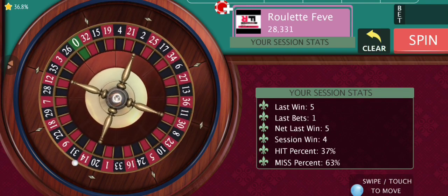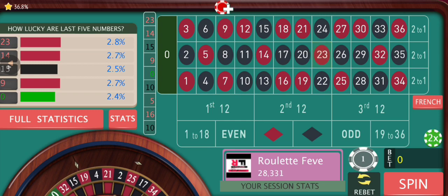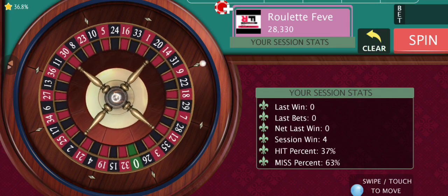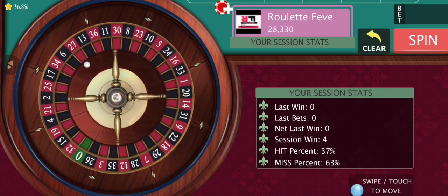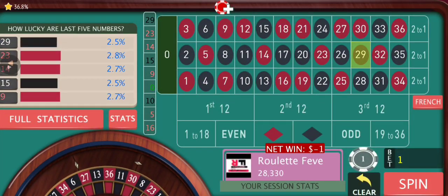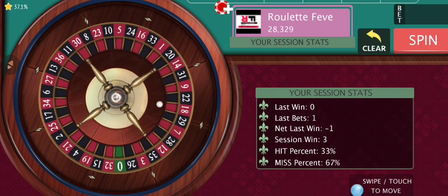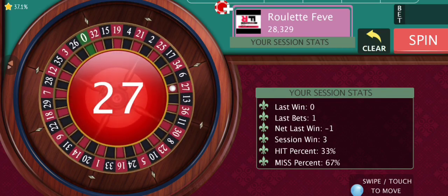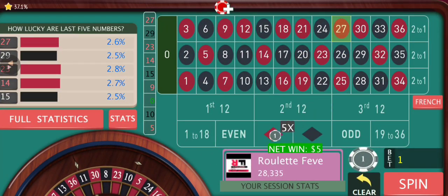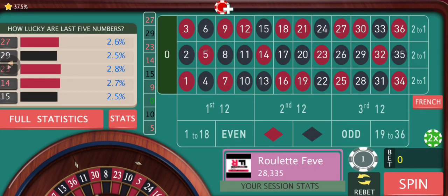Now we're gonna bet — remember we are on the second step. We have a win, great! Whenever we hit a double street our winnings are gonna increase rapidly. We're hoping to hit some double streets back to back. The ball landed on the same double street twice consecutively, so we're gonna sit out again.